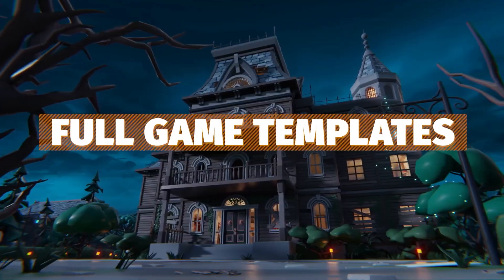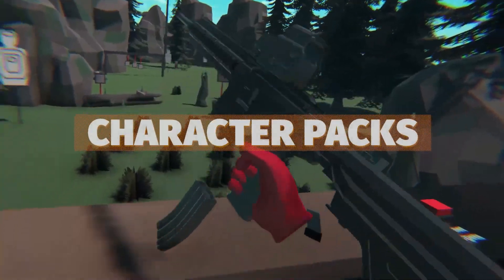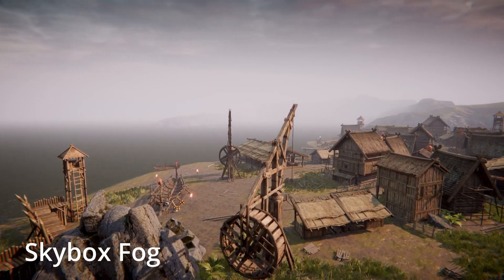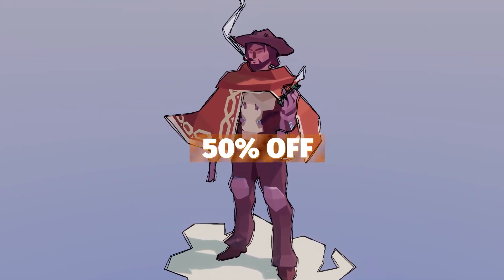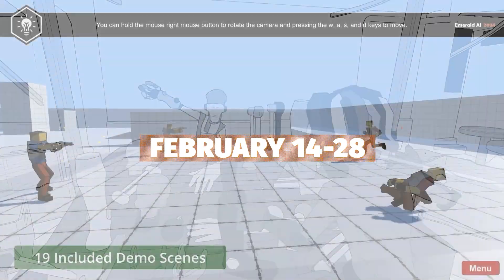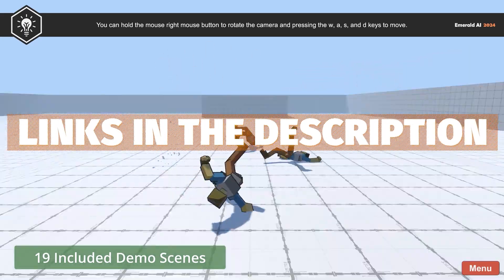We're going to look at full game and character templates, terrain assets, general tools, characters, model assets and different props, and then core visual effects or any specific shaders. Unity do have a sale on at the very moment which is called their asset refresh sale, and most of these assets that I show will be 50% off. This sale runs from the 14th of February all the way up until the 28th, so I will put all the links down below and give you all the details that you need to know.